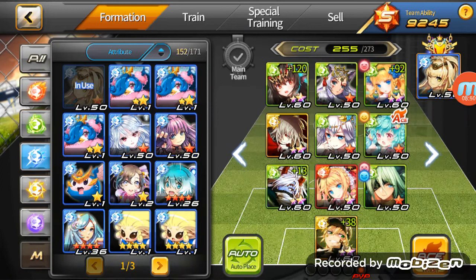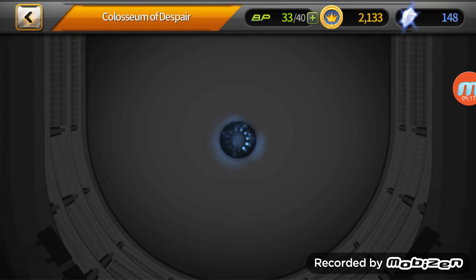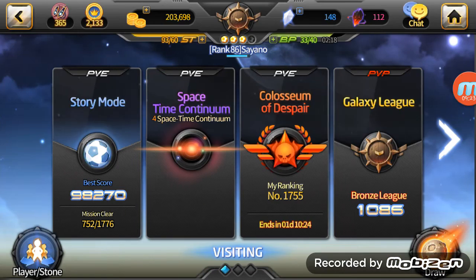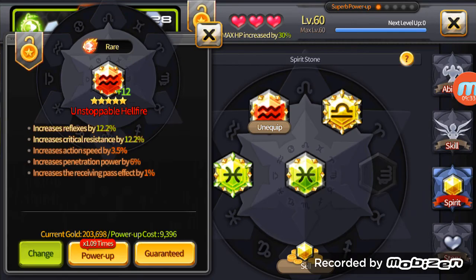I'll explain all that when I get to the spirit stone part. But pretty much in PvP GK, you want crit resist and HP. Reflex stones are always good because Ravian is still a big thing in PvP. She got nerfed in PvE with the gens recovering 30 HP whenever attacked. Red reflex also gives crit resist, so that's another reason to have it.